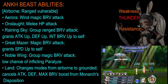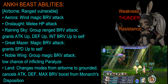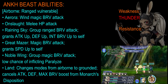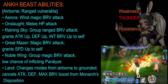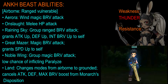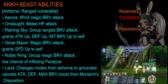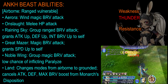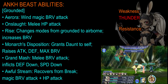In airborne mode, the Ankh Beast has several abilities. First is Aurora, a wind magic brave attack. Onslaught is its melee HP attack. Raining Sky is a group ranged brave attack that grants itself attack up, defense up, and initial brave up. Great Mazer is a magic brave attack that grants itself a speed up. Noble Wing is a group magic brave attack with a low chance of inflicting paralyze. And finally, Land changes its mode from airborne to grounded, which also cancels the attack and defense max brave boost from the monarch's disposition.